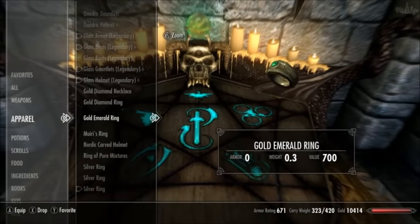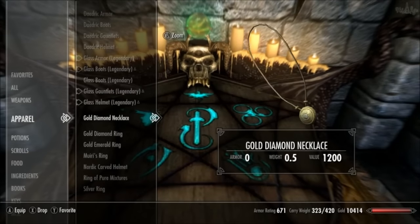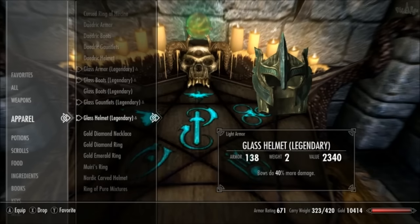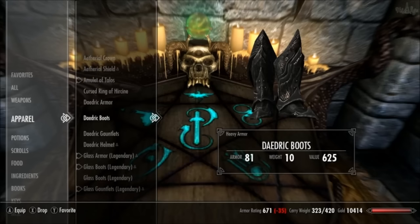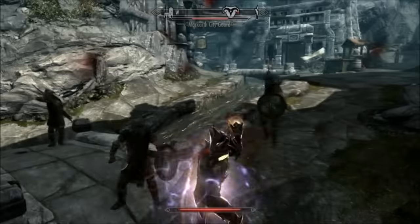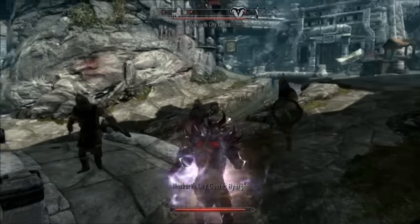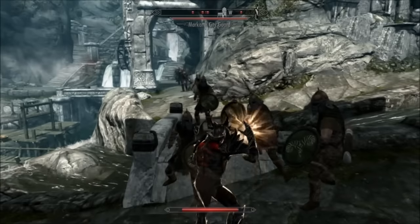There are a few things you're going to need before you can do this. Firstly, any ring and any amulet, you'll also need an armor set of your choosing. I'm using Daedric armor just because there's no drawbacks of being in heavy armor if you're a mage and I prefer the heavy armor skill tree. However, if you have a high smithing skill, you can just improve your armor rating to the game cap of 567.